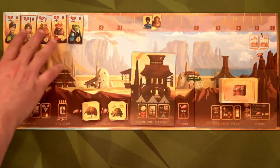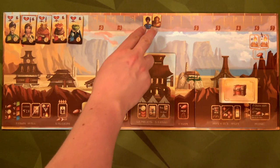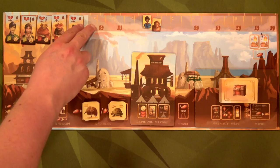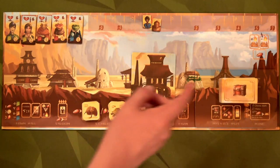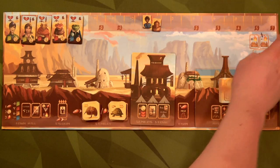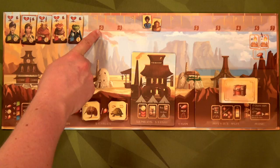Up top is our reputation track — you start at zero, can go all the way to negative six or up to positive twelve. You get seven journey points if you're at the top at the end of the game. Another change on the day side is that if you're in the negative reputation area you get minus two points, whereas on the night side there are no negative points.